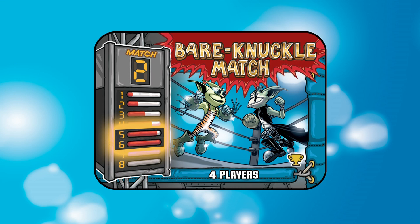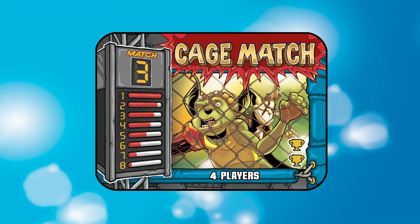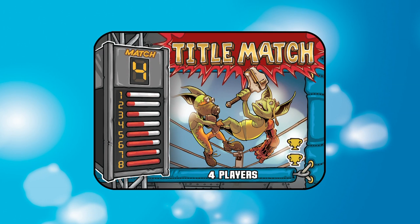In the Bare Knuckle match, sixes or fives in the favored fighting style are the best cards. The lowest card of the favored fighting style wins in the Cage Match, so ones and twos are your best bet. Victory in the Title Match goes to the player with the highest card of the favored fighting style, so eights and sevens are strong.